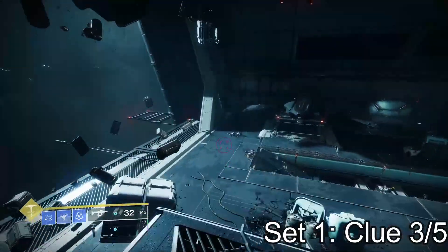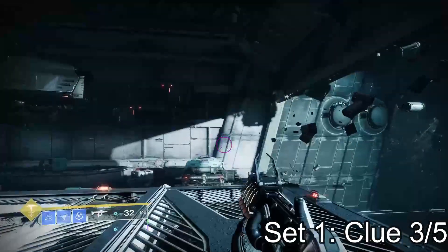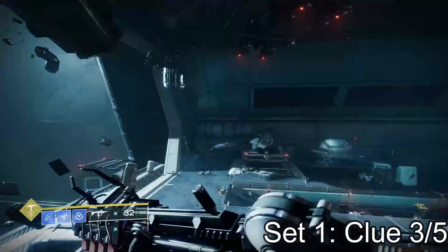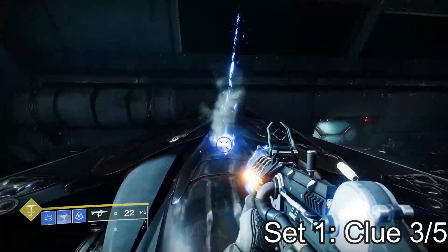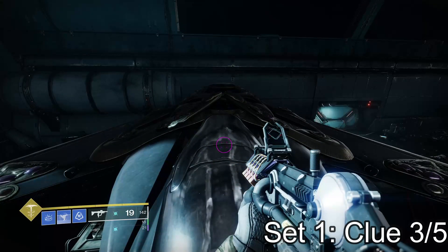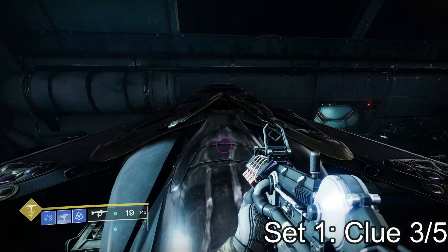Moving on to clue three — it is after you beat the room with the abominations that spawn, where you can jump out into space and it has the open walls on the left. The black ship that's in the corner right here is the third clue for the first set.